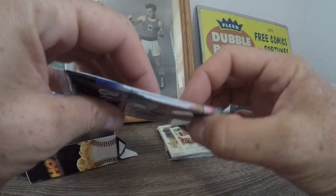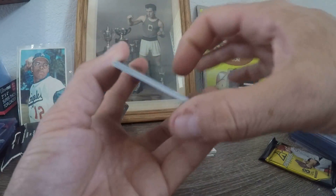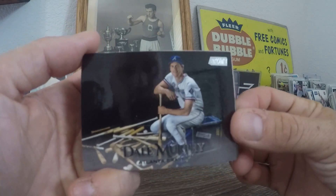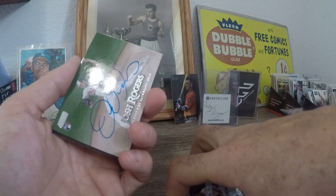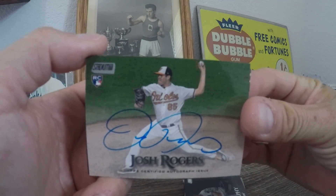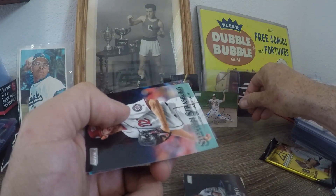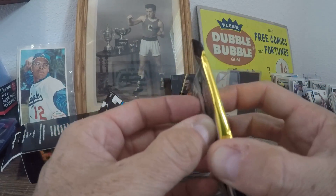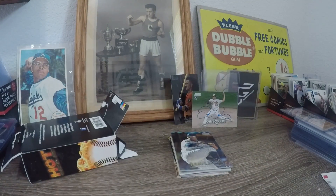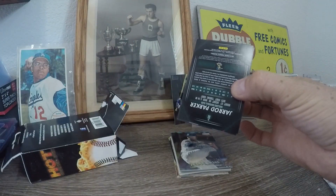I save my hobby pack for last because that's the best chance of an auto. I haven't opened any 2019 Stadium Club in a while, but they just have awesome pictures. We got a Dale Murphy — that's cool — and a black Alex Bregman, that's nice. Oh snap, no slow reveal on that one: Josh Rogers auto, rookie auto — sick! All the corners look pretty good. Sweet, got a pull right there. Also Steven Strasburg and Julio.